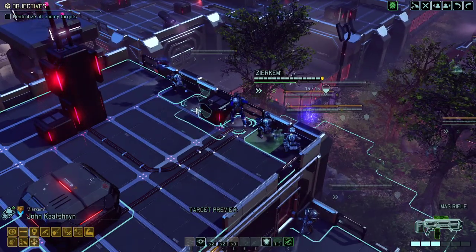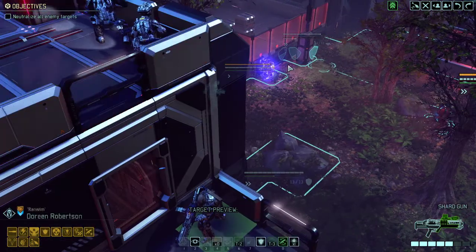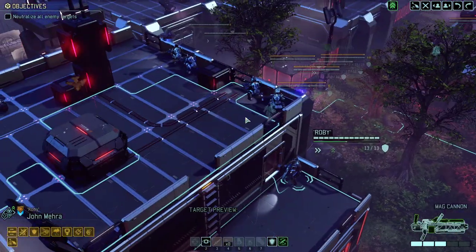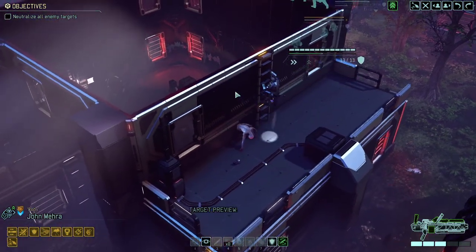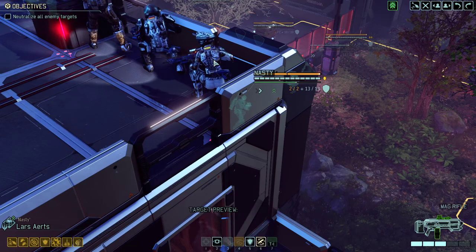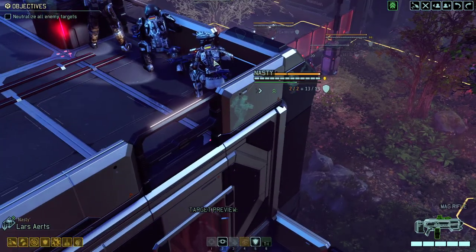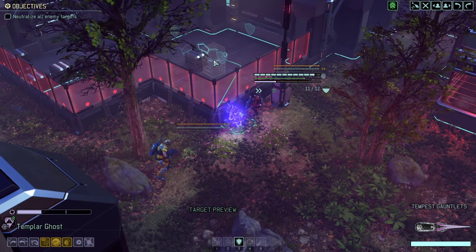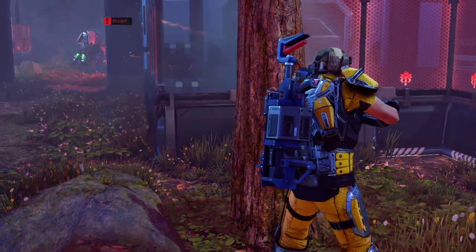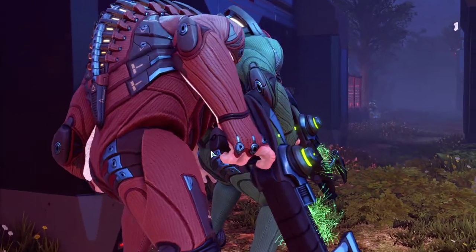Let's move up. Next turn we're going to open the door. Roby can move up here. Still don't know where the last pack is — it's probably within that house, I would guess. We should have used the ghost in order to scout. There is the last pack: Mewtern, Mewtern, Berserk, Mewtern, and Centurion. Okay, that's a beefy pack.